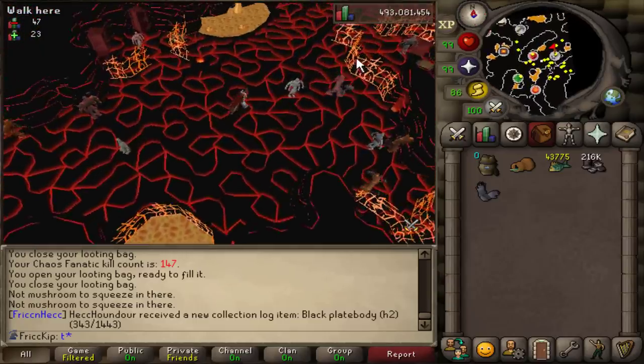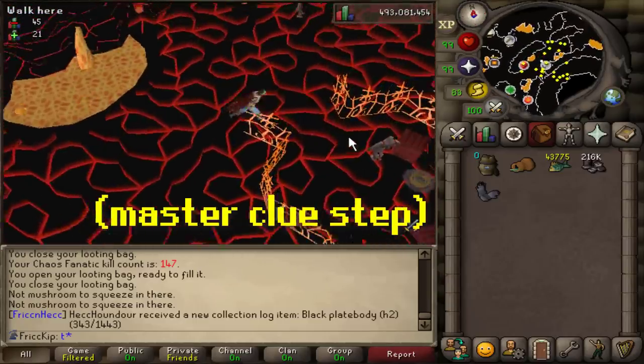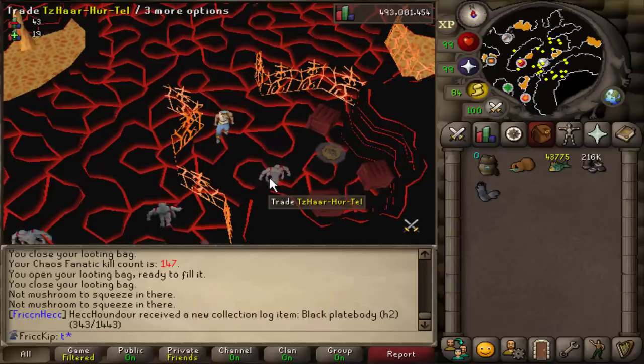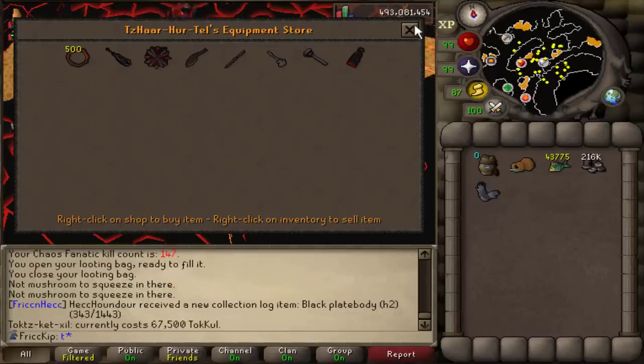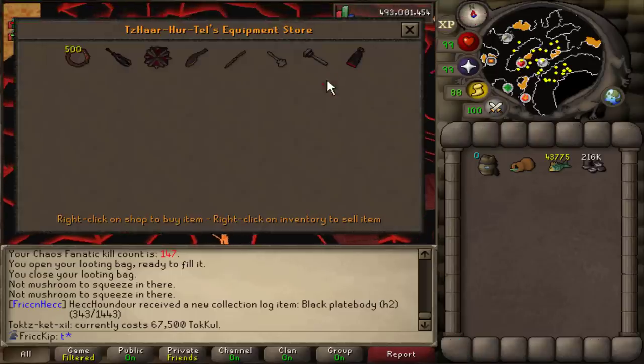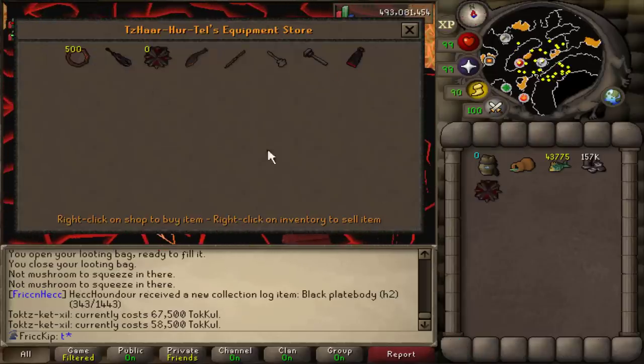Spookdog is doing easy clues right now and got the clue step that requires the obby shield — the wildy one with the brine saber — but she doesn't have an obby shield. It's in the wildy stash unit on Lava Dragon Isle so I don't feel like getting that, but I do have enough tokkul to just buy one, so I'm going to buy that for her.